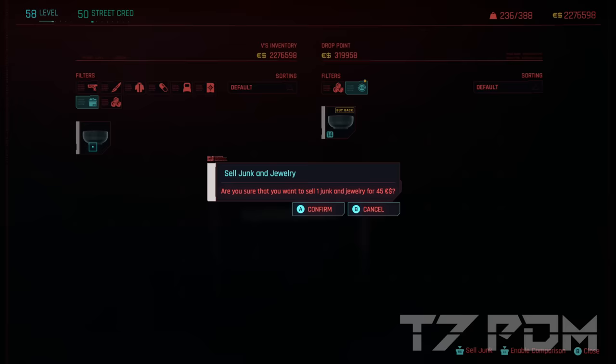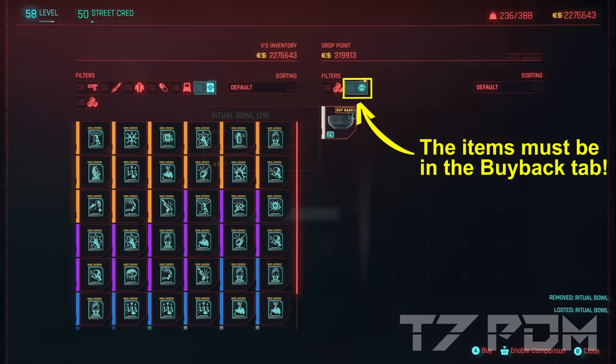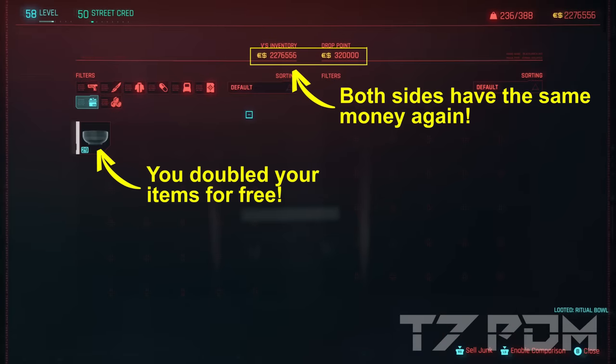Press confirm and on the right side you should see double the amount of items than before. Make sure the items on the right side are in the buyback tab, because when they are in the buyback tab you can simply get them back for free — you won't have to pay for anything. You will just double up your items and the machine only gets back its original money. Now simply buy back all the items from the buyback tab, which will cost you no money.